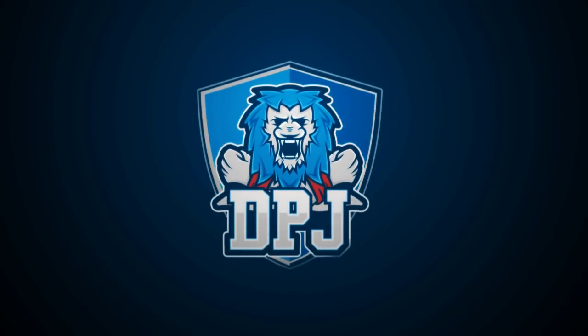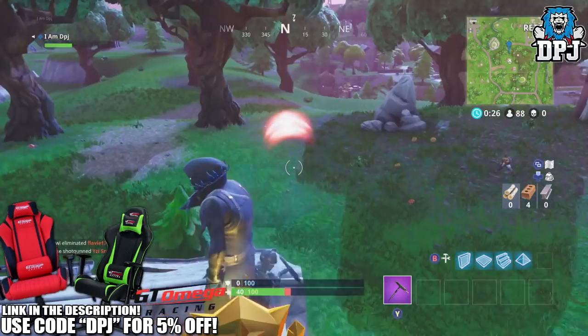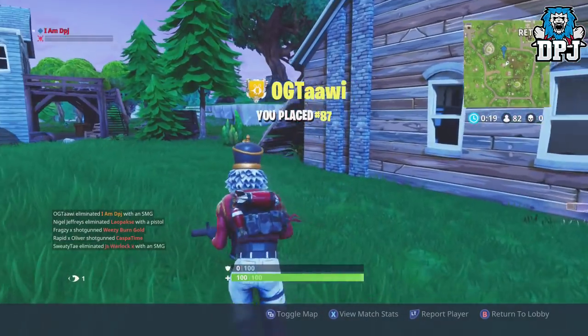What is going on guys, welcome back to the channel and I appreciate you being here. Today I am back with another Fortnite video and in this video I will guide you to 10 easy Battlestars and help you find the end location to the treasure map found in Moisty Mire, the week 9 season 3 hard challenge.